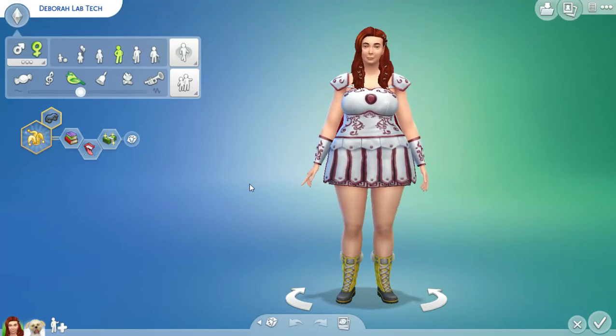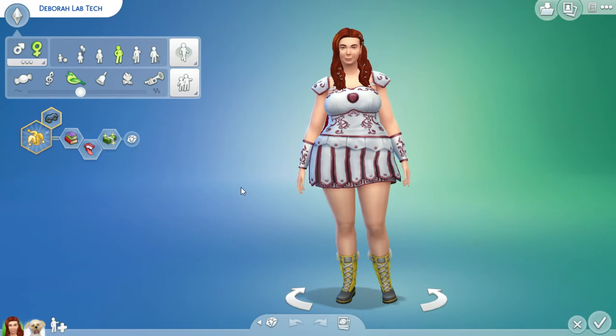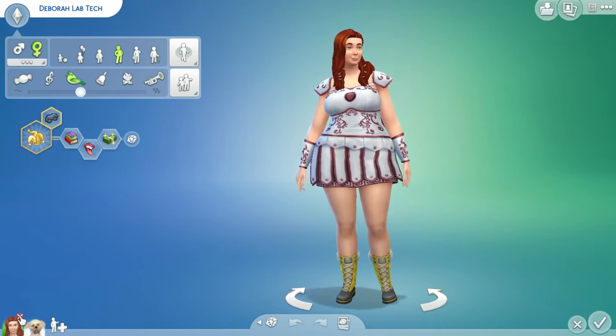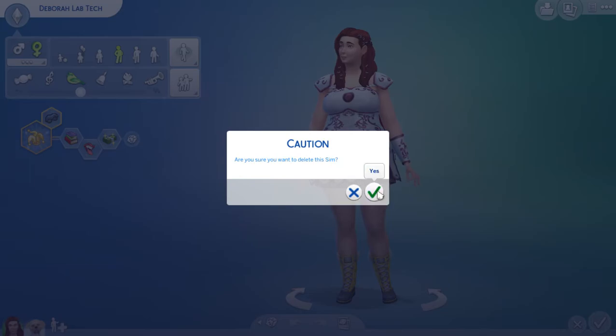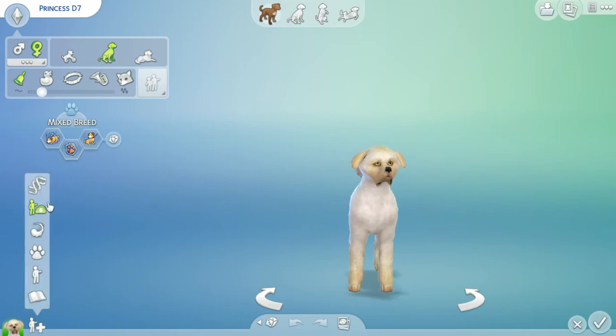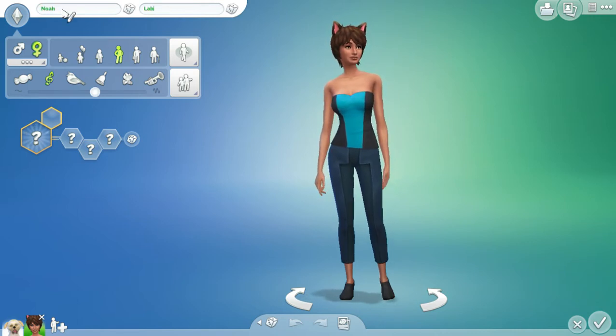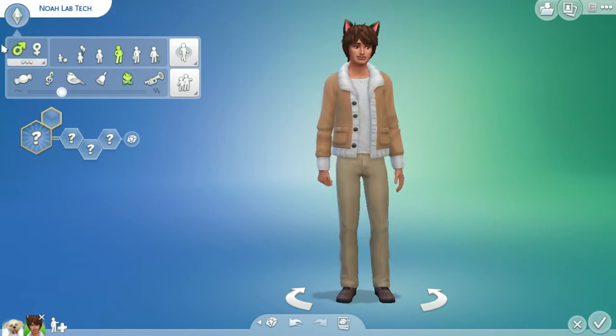Hi, we're back with another round of random pet genetics - this is Moonlight Simmer of course. We're ready to let Deborah retire and start with a new lab tech. We are keeping Princess and going to be having another doggo for her mate. But first, let's get our lab tech today - my buddy Noah. You'll be my first guy in the series, which I'm excited about.